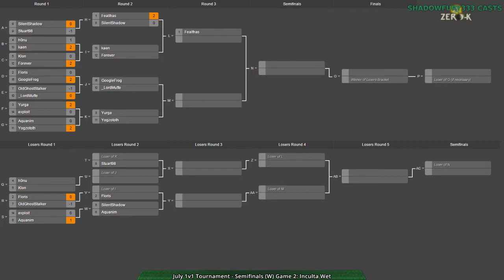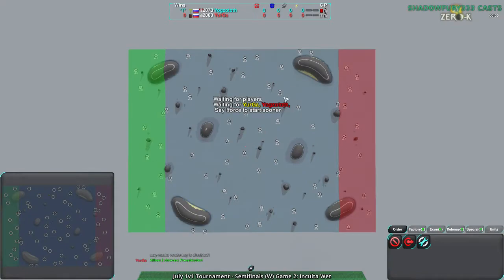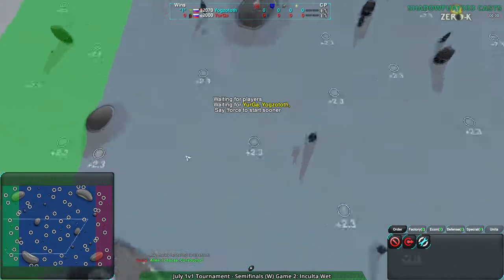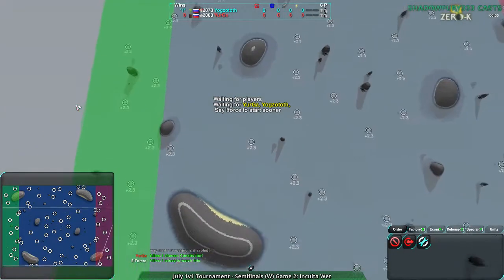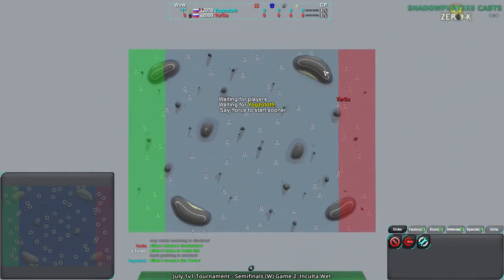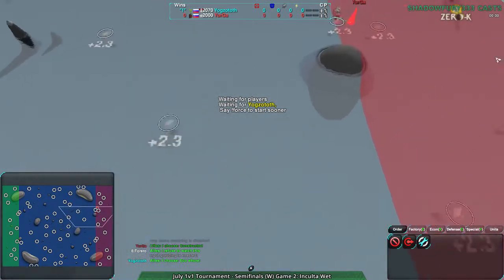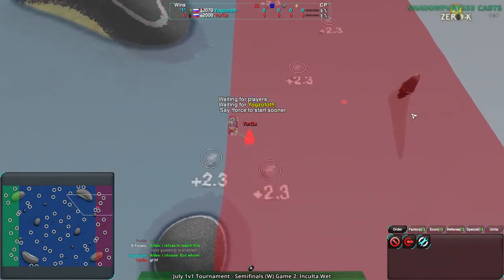If you have experience with the game you'd know, but I want to make sure everyone can enjoy this. So this is Inculta Wet — as the name suggests, there is water. A lot of it, everywhere. Actually the name suggests this is a regular dry map that has water applied to it. It works surprisingly well despite not being originally designed for water.